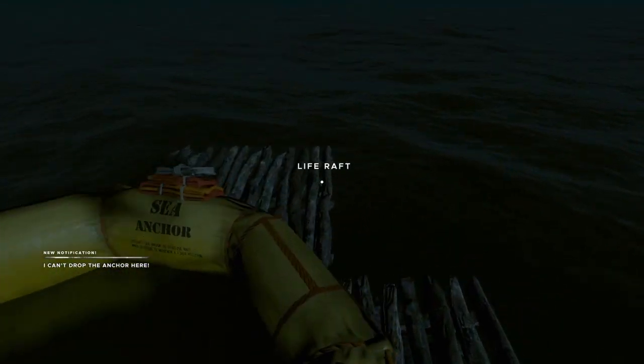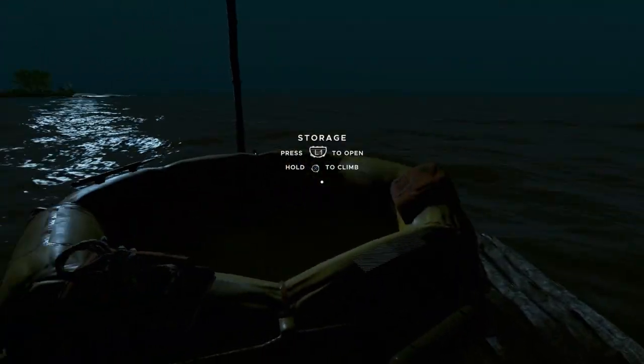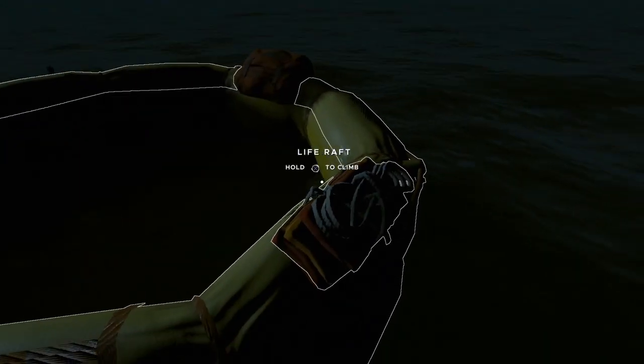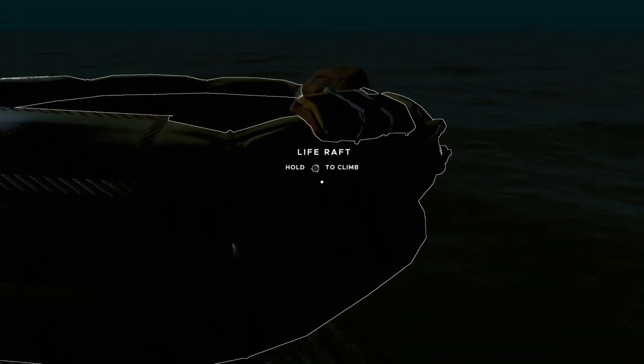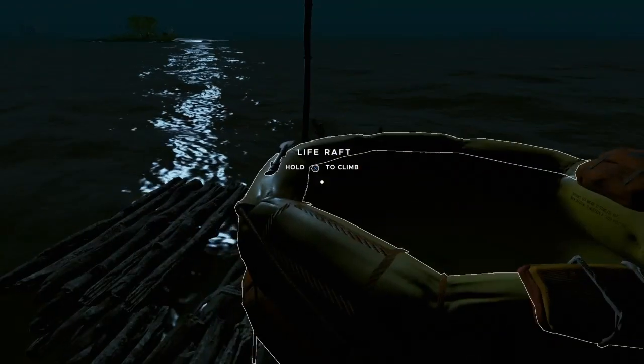Once that's set up, you just want to move your raft so the anchor is just near the edge. It may work when it's in the middle — I didn't actually try that out — but I'm just going to move it so the anchor is near the edge, and then we drop the anchor.